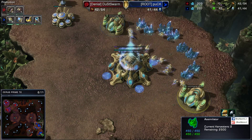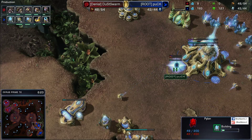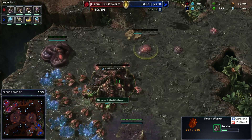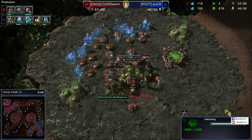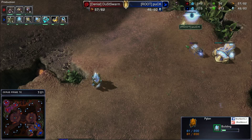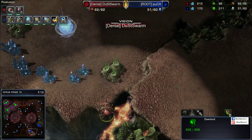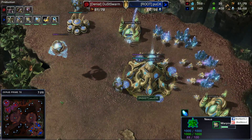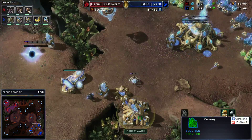Double gas at the natural finishing up relatively early for Root Puck. I want to say this paves the way for a Stargate opener or even a Twilight Council opener, possibly a follow-up into DT-ism. Given that we see ground armor going down right now, I want to say this is going to be a gateway unit oriented opener. Meanwhile, the Roach Warren is going down for Dust Swarm, and double gas at the natural. Early thirds are good for Protoss versus Zerg. The Overlord sees there is a third Nexus over here, barely complete. I see exactly where he's going with the early gas — he's trying to get a lot of Sentries out. He's also going for three gateways, at least three more to help complete the wall-off, with a fourth one over here.